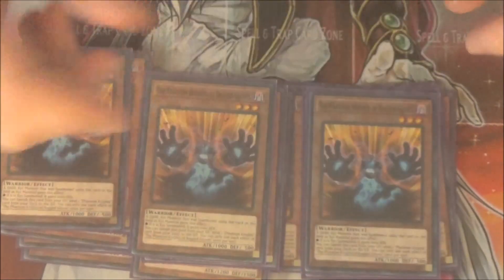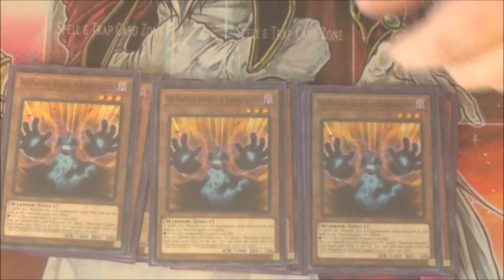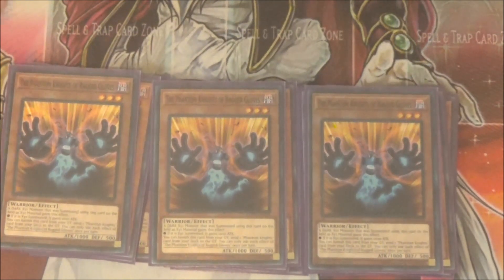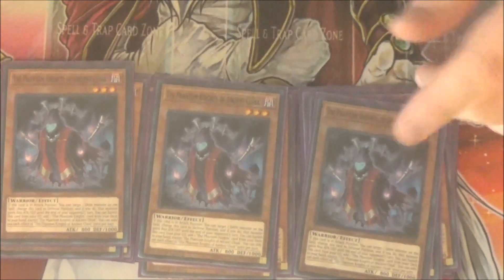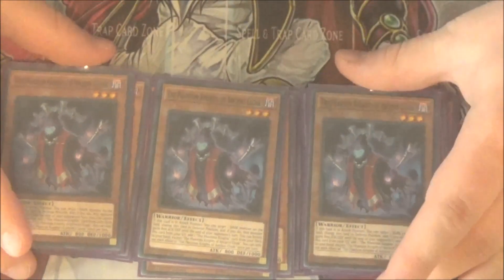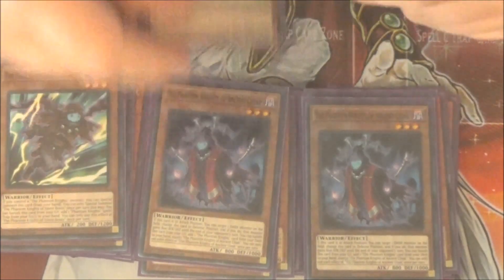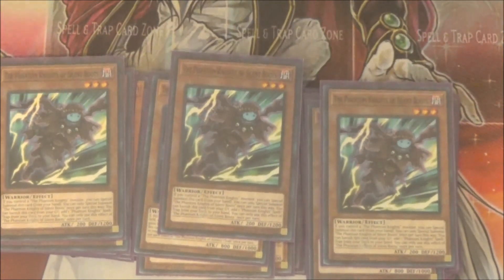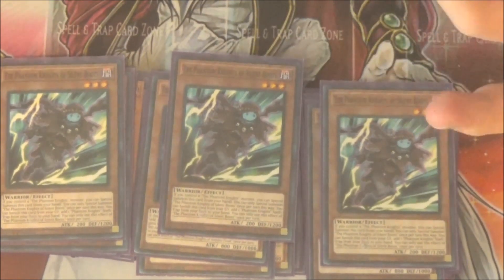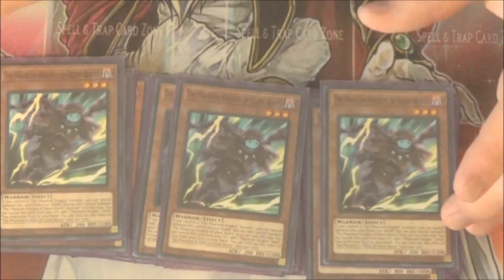Moving on, we got Triple Phantom Knights of Ragged Gloves. Kind of goes without saying — we are playing the PK version. You banish it from your graveyard to send any Phantom Knight from your deck to your graveyard. And if it's used as link material for a dark monster, it gives 500 more attack points. Ancient Cloak: banish him from your graveyard to search out the Phantom Knights spell or trap that specifically has 'The' in front of the name — kind of important there, because a lot of Phantom Knight spells and traps don't have that. Then we got Phantom Knights of Silent Boots, who can summon himself from your hand if you control a Phantom Knights monster, and you can banish him from your graveyard to search out any Phantom Knight spell or trap card, regardless of whether it has 'The' in front of it.